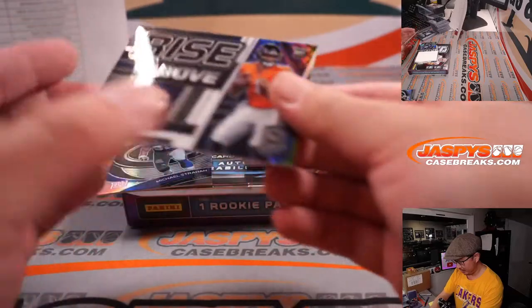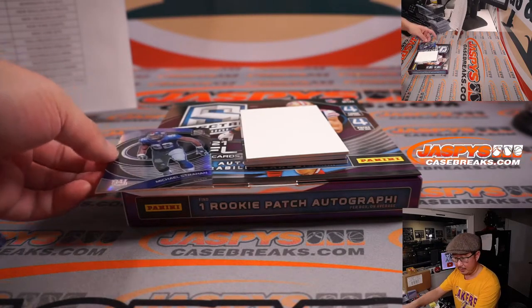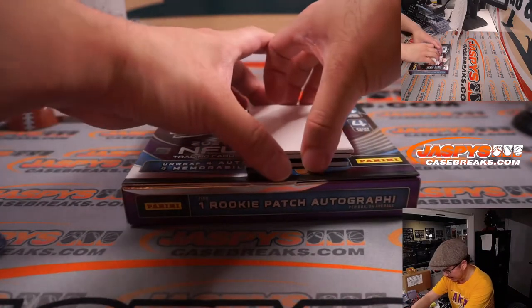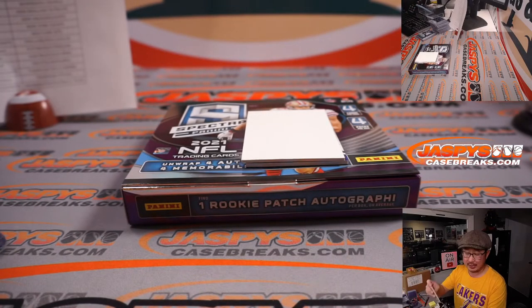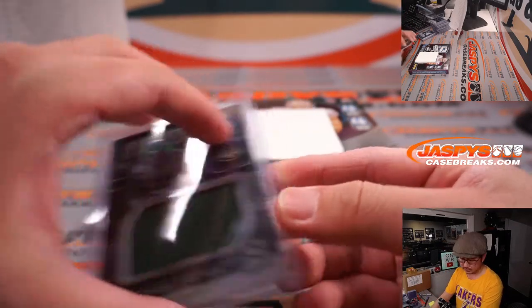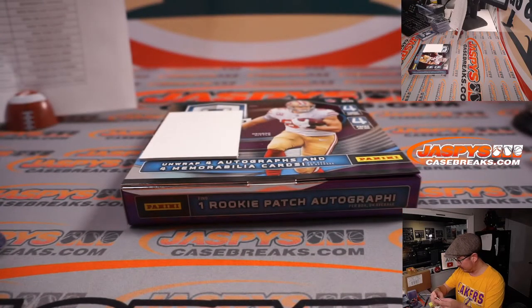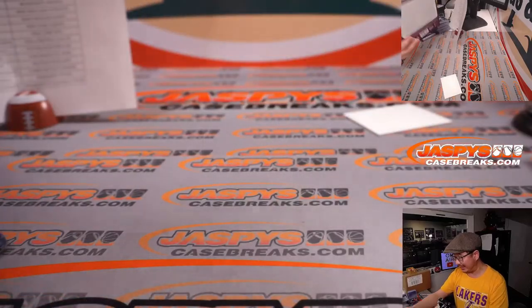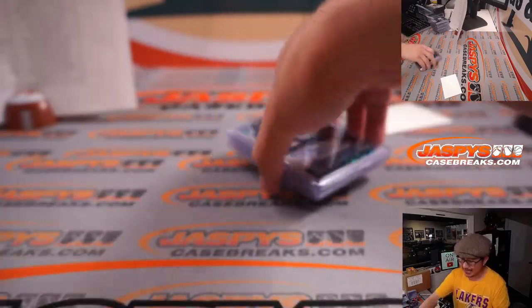Alright, last pack — good luck everybody. Rise Above Justin Fields, 42 out of 99, Bears — Jason. Michael Strahan, 38 out of 149, New York Football Giants — Brian Watford. And your last two hits — good luck everybody. We've got Michael Carter, 72 out of 99, Monumental Memorabilia for Chris and his Jets. And there's Tilon Wallace, jersey and autograph, for Aaron Billingsley and the Baltimore Ravens — 8 out of 50 on that. What a break, ladies and gentlemen! Thanks everyone for getting into the action — I appreciate it. Here's some of the highlights of this break, among others. Thanks for watching, thanks for breaking with us. I'm Joe Jaspey, and I'll see you next time for the next break. Bye-bye.